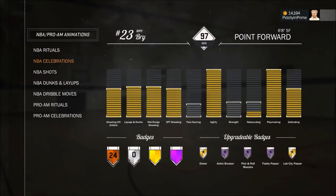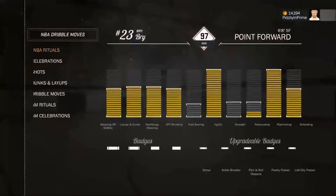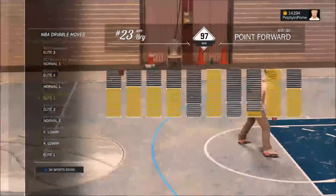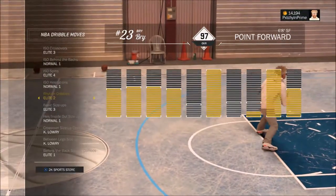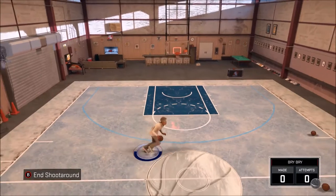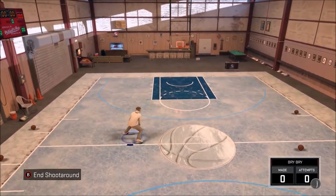Now, to do this, the rhythm dribble you're going to need is Elite 2. That's the rhythm dribble you need — that's pretty much all you need. It's very simple, Elite 2, that's all you're going to need. And once you get that, all you have to do is flick the right stick up without holding sprint or any button, and you're good.